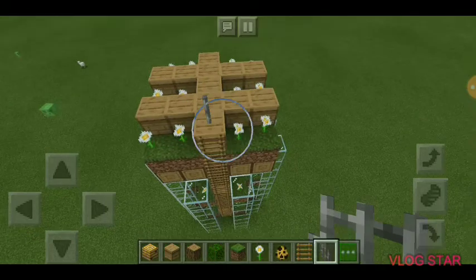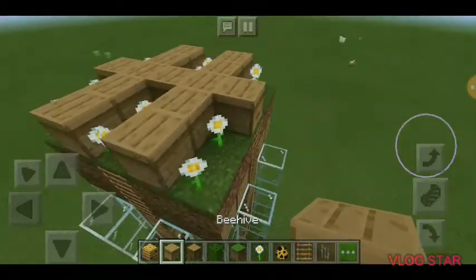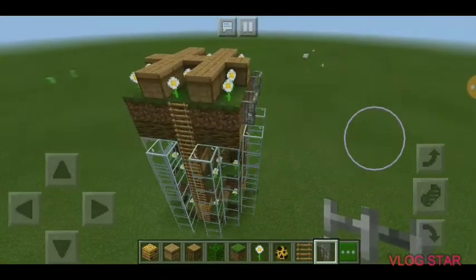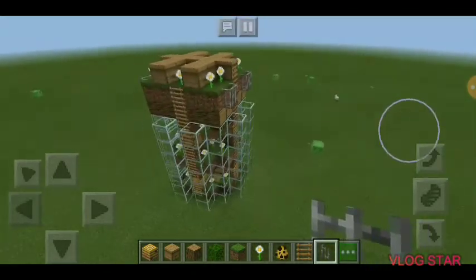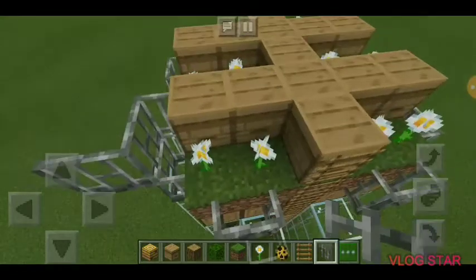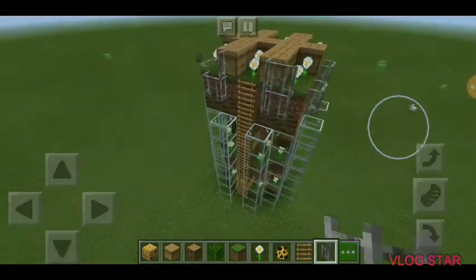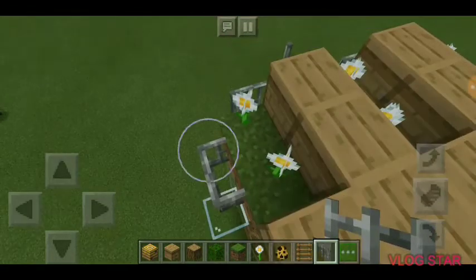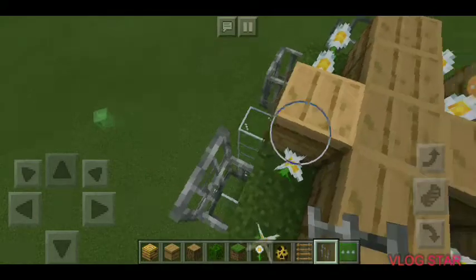Up here there is a lot of production, so what you can do to make it more fortified — you can use the chains. I'm doing a simple design right there, and there, and there. Let's get a little bit of a cloud look.